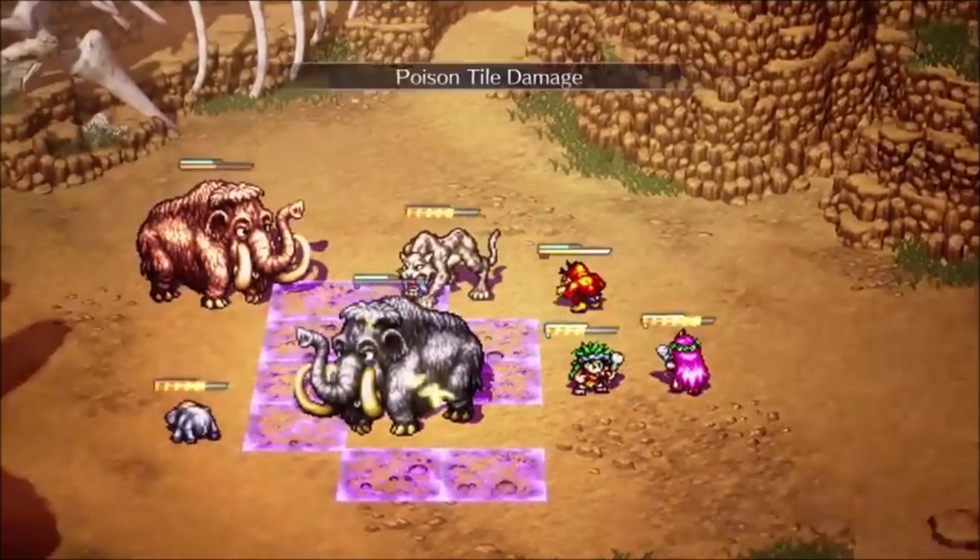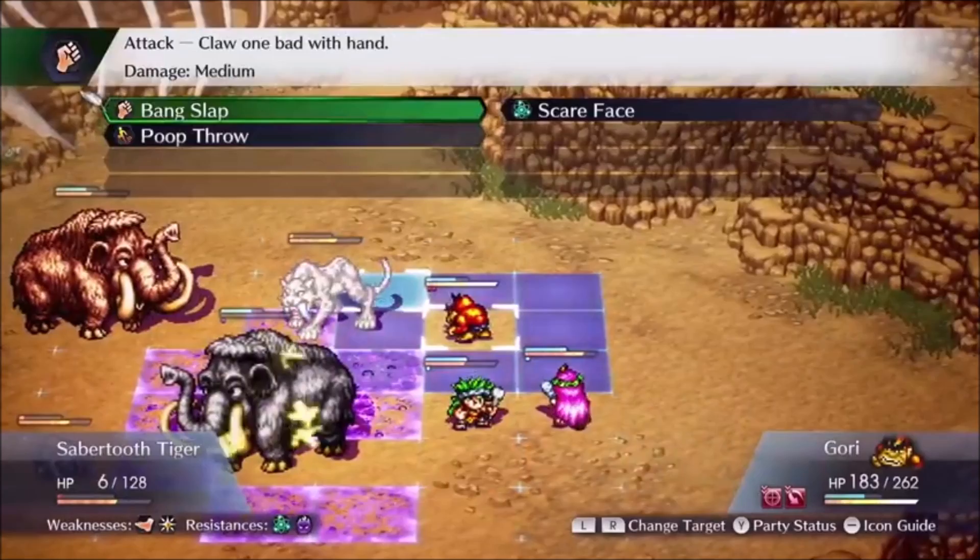So if you're underleveled or outgunned, sometimes the best strategy is to turn them around, hit them, then rinse and repeat.